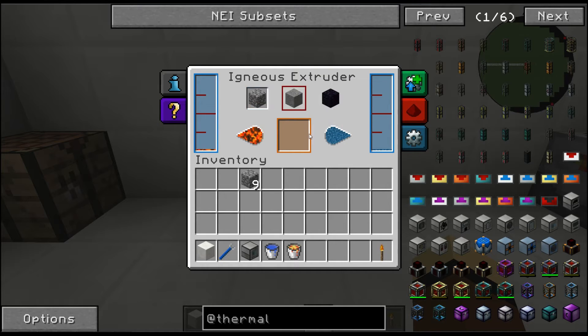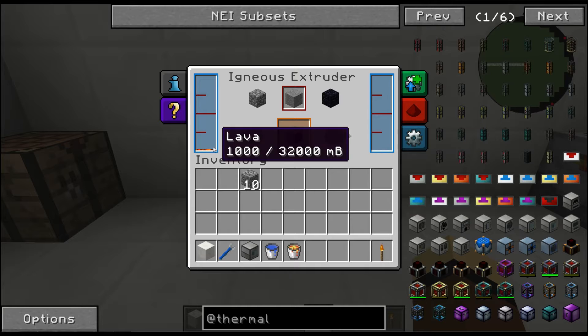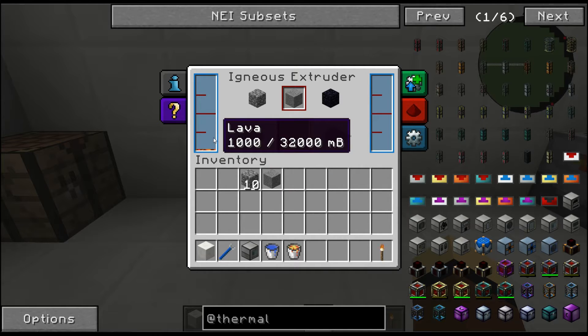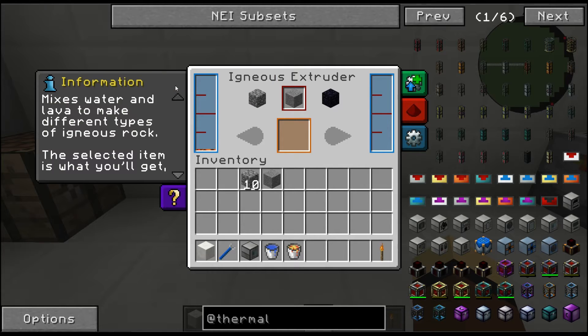Now let's tell it to make stone. Of course it stops because there's no output connected, but it's going to make stone — and it took all of our water and none of our lava. So essentially one bucket of lava gives you an endless supply of stone.